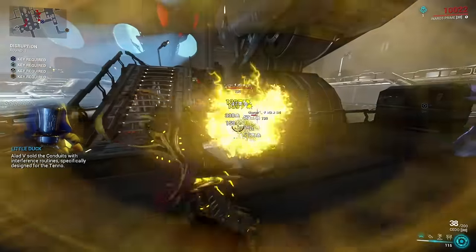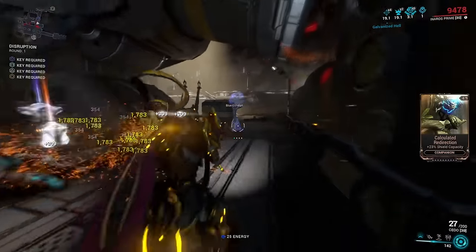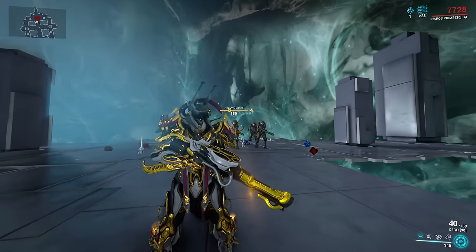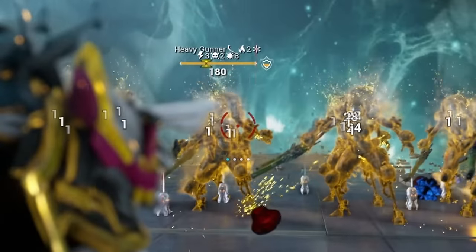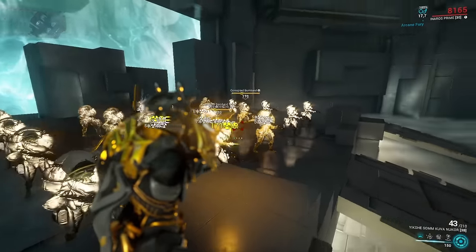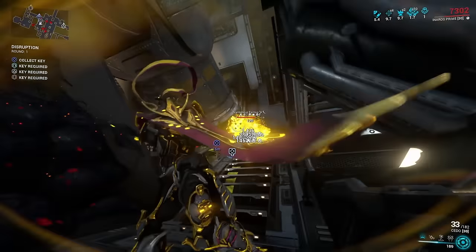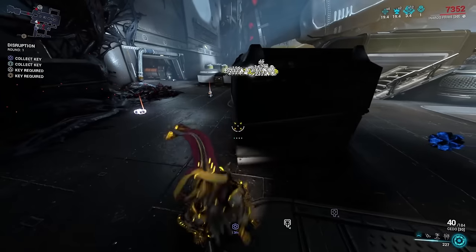Up next on the list we have an absolute fan favorite since it was released, and that is no other than the Cito. The Cito is a really interesting weapon — at first glance it's just a fully automatic shotgun with a very tight spread, so you don't need to get too up close and personal with your enemy. But the real kicker is the alternative fire mode, which shoots out a glaive that bounces between enemies and deals all types of random status effects, basically lighting up the whole room like a Christmas tree. So you can status prime with that glaive alt fire, then finish off enemies with your normal fire.